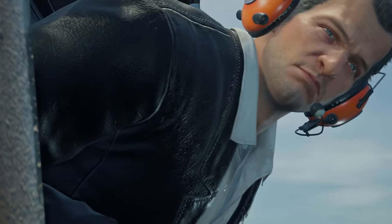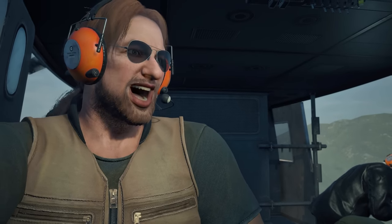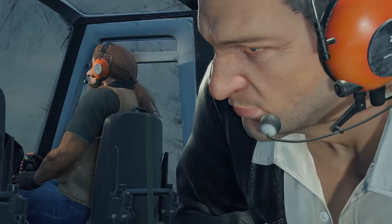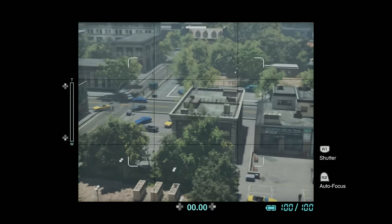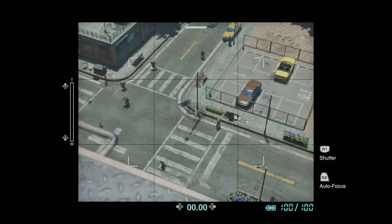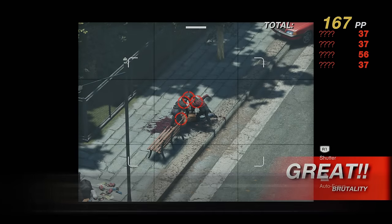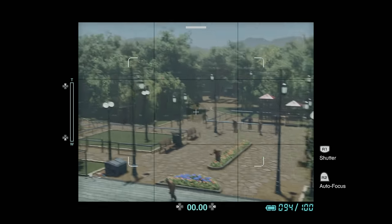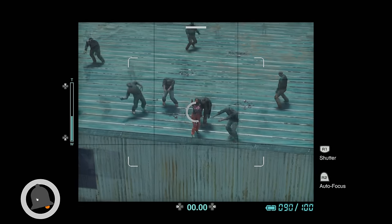It begins with me, Frank West, getting a tip on some weird things going down in a small town called Willamette. I hire a pilot to fly me in and on the way I see the army — the scoop might have been legit. Taking control of Frank, I take some pictures as I fly through the town; it's pretty obvious something strange is going on. After taking my first picture I get my first of 51 trophies. I continue taking pictures — this guy fighting for his life on a car doesn't end well for him, a gas station exploding, and a woman fighting off the undead on a rooftop, which also doesn't go very well.